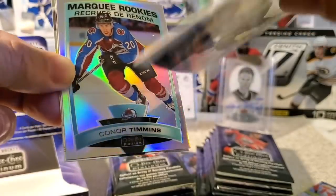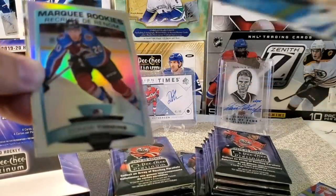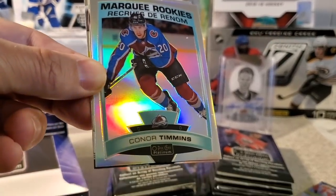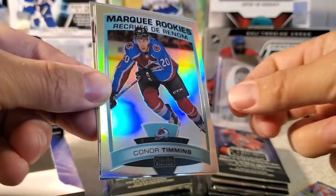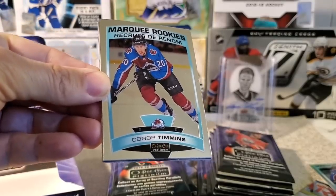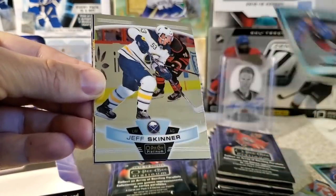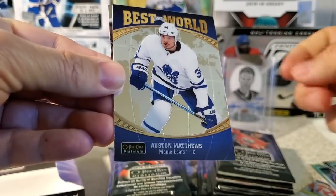My first instinct — previous years we talked about bend in the card — it's actually really good. The card stock seems pretty good this year. We've got our first marquee rookie, a Connor Timmons, and it's a rainbow version. Sweet. Jonathan Drouin and Artem Anisimov. We've got another Connor Timmons marquee rookie — this one's the regular. Jeff Skinner, 'Best in the World,' Austin Matthews — one of those new inserts this year — and Jeff Carter.